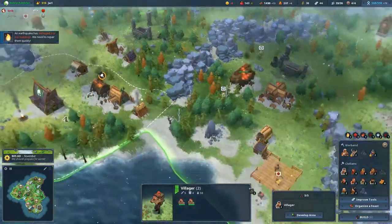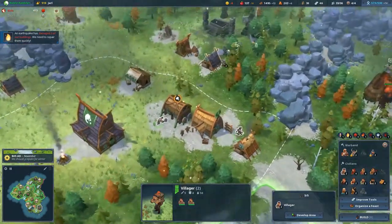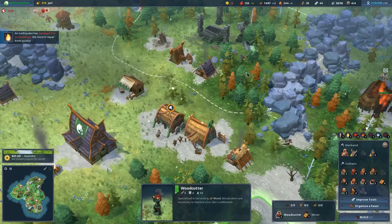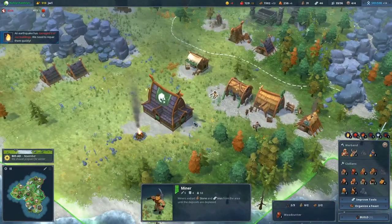I need another villager. There's another burning building somewhere — all the way up here, that might be a problem. You were the miner; you're now about to become a villager.